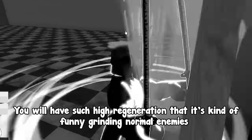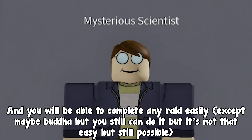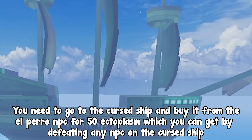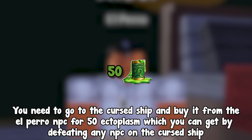You will have such high regeneration that it's kind of funny grinding normal enemies. You will also be able to complete any raid easily — except maybe the Buddha raid, but it's still possible. To get Ghoulmask, you need to go to the Cursed Ship and buy it from the Alparo NPC for 50 ectoplasm, which you can get by defeating any NPC on the Cursed Ship.